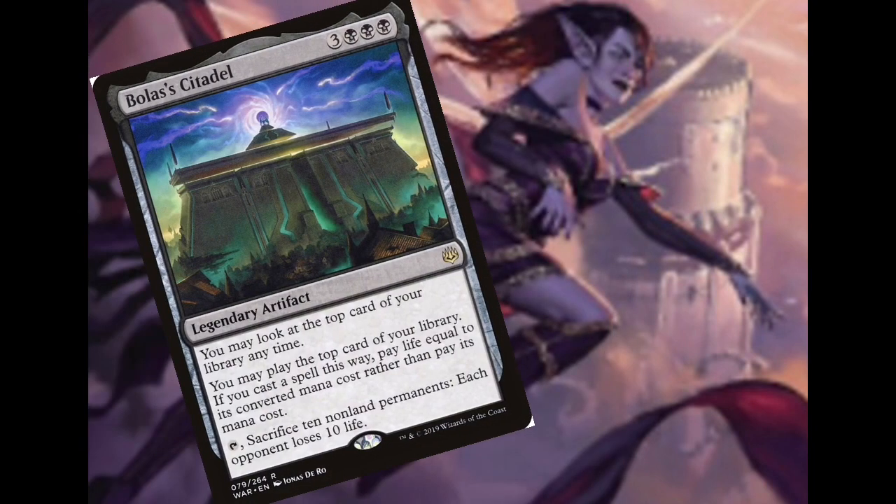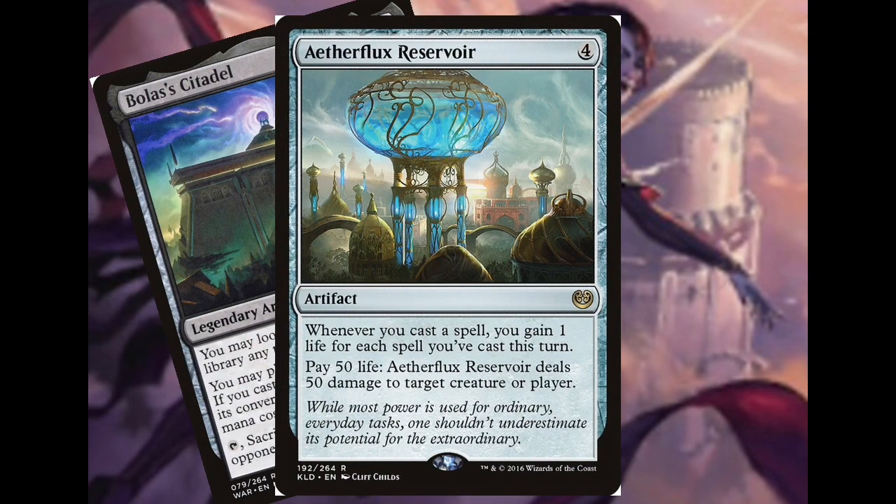This isn't just an Alela deck — this is a Bolas' Citadel deck. And it's not just a Bolas' Citadel deck, but this is an Aetherflux Reservoir deck. With these two cards, we're gonna cast a bunch of spells, gain a bunch of life, and blow people up with that Aetherflux Reservoir ability.